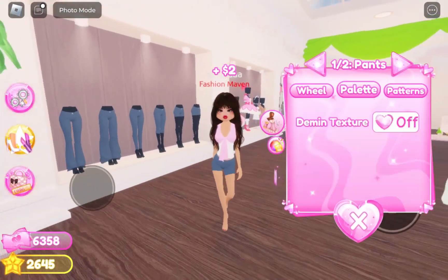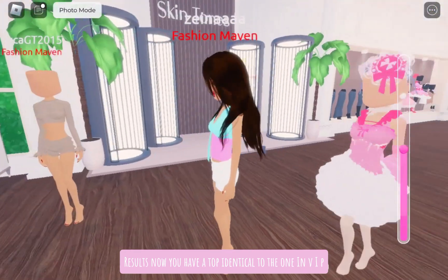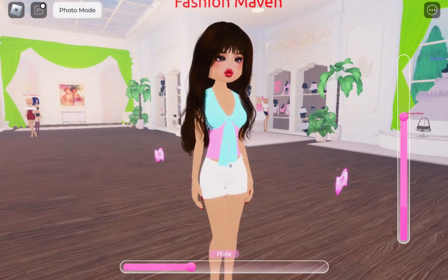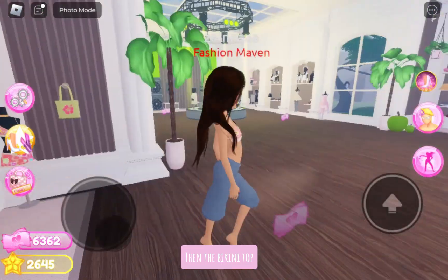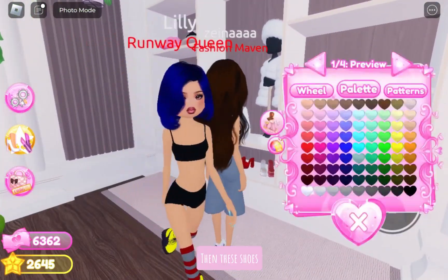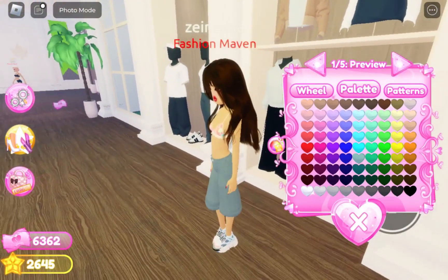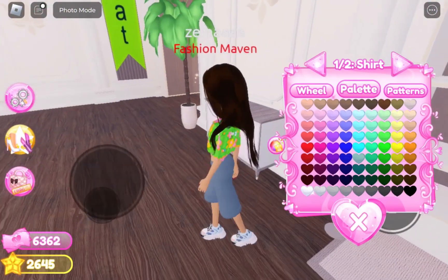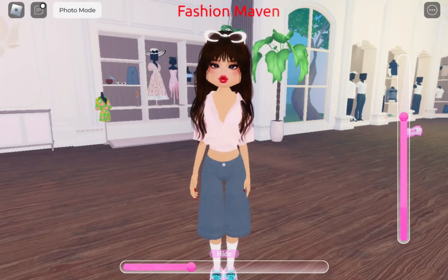Equip the denim shorts, then equip the bikini top. Equip the sandals from the men's section, then equip the swimsuit. Add the sunglasses and toggle them to a buffet. Results.